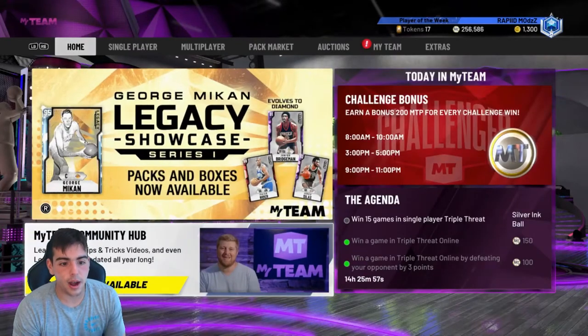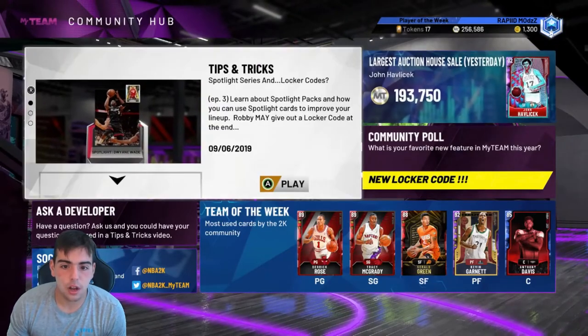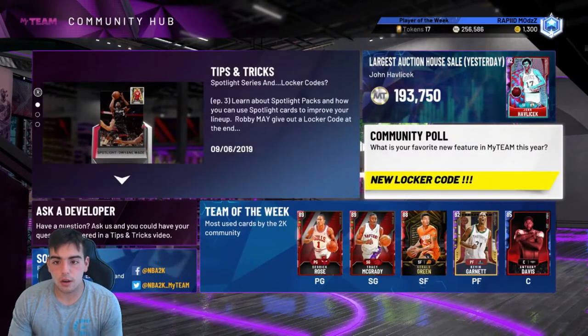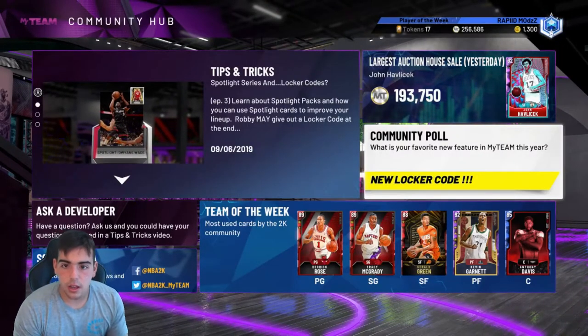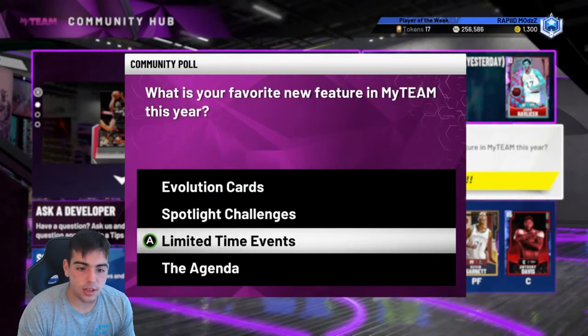All you got to do is go to the My Team Community Hub and it shows you all this stuff. It goes community poll, new locker code. So there's evolution cards, spotlight challenges, limited time events, and agenda.